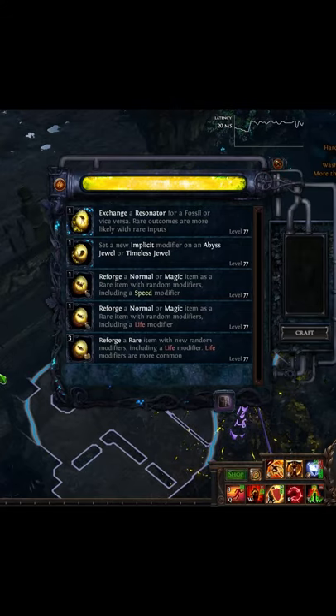We are using the Harvest Craft to exchange a Resonator for a Fossil, or vice versa. In this case, we are using a Gilded Fossil to try to get a Prime Resonator. Unfortunately, this method is not 100% to get a Prime Resonator, but I think it's better odds than using basic fossils like Scorched or Frigid.